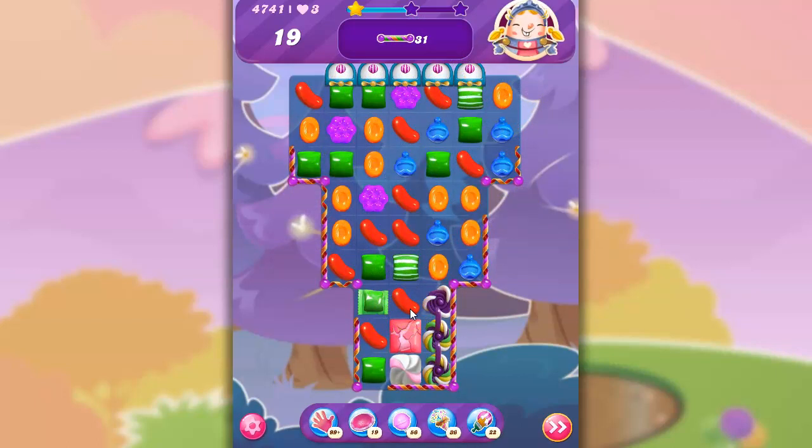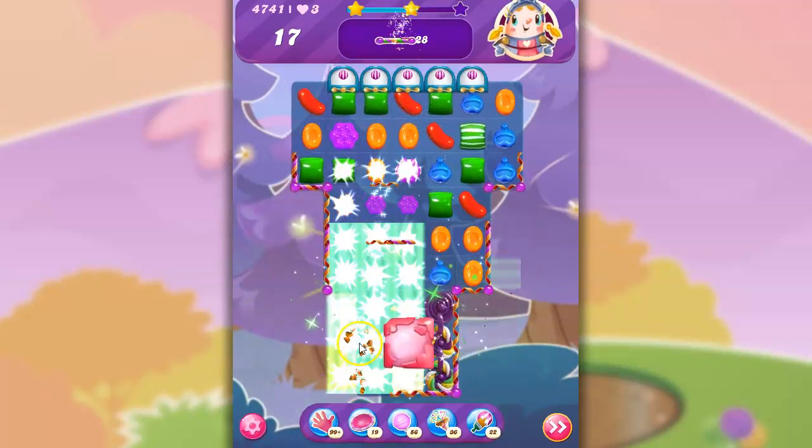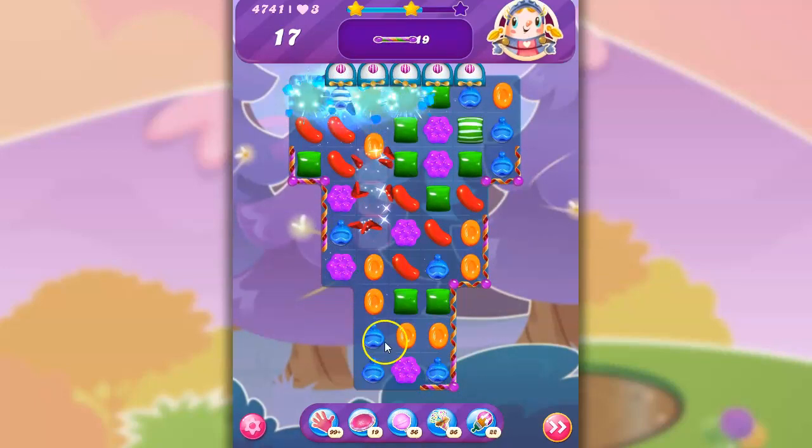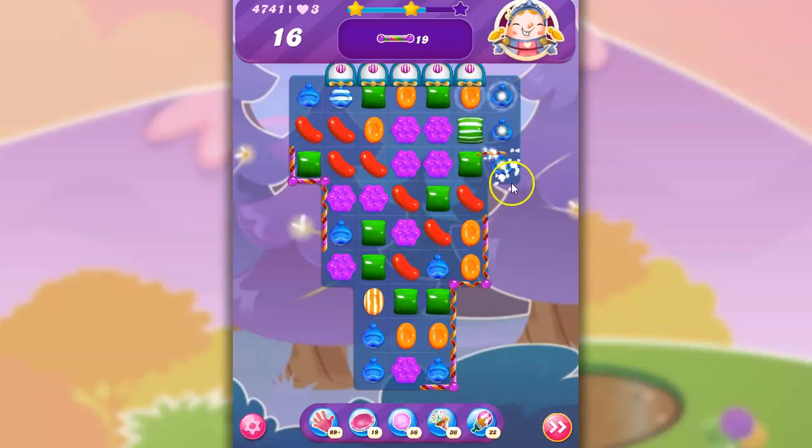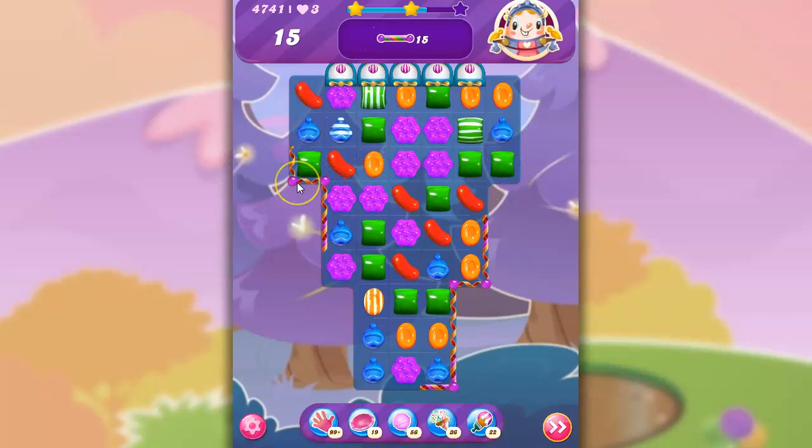I think I might be able to get a striped-wrapped combo. That's pretty nice right there — striped-wrapped, and I'm going to pull it off to the edge so it can really hit this area here. So this one area is cleared out and I don't have to deal with it anymore. I can make a wrapped, but what am I going to do with that wrapped sitting in the center when I've got to get things on the side? I think I'm better off clearing this out and hitting this here.